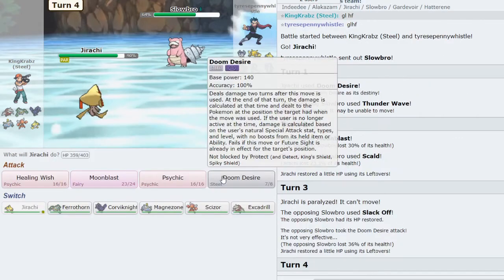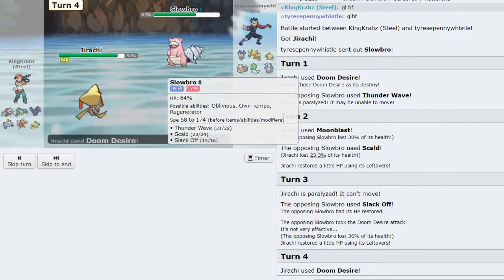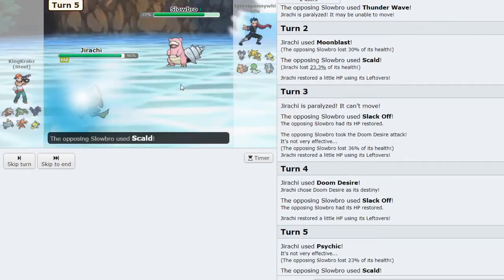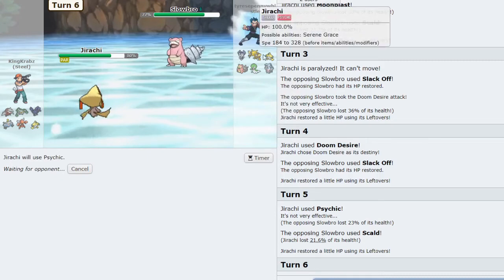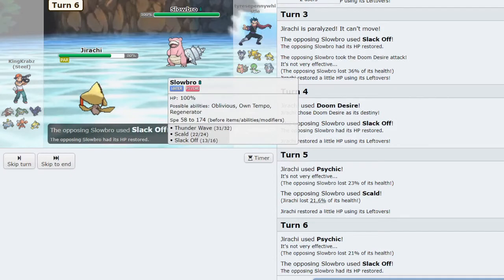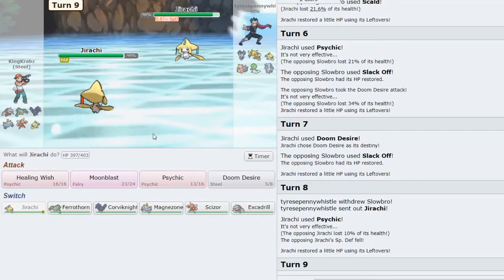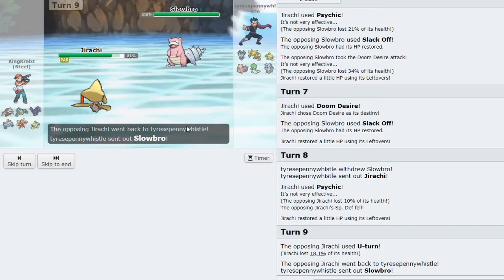I get fully paralyzed but Doom Desire does a lot of damage. I'll try to click it again. They don't seem to do too much damage to my team, and here I'll click Psychic rolling for the Special Defense drop with Serene Grace, to allow Doom Desire to do a whole lot more damage. They are slightly outselling my damage, but once I get the 20% Special Defense drop that can change massively — and as they bring in their Jirachi I get the defense drop I needed. Whatever comes in is also eating a Doom Desire this turn.